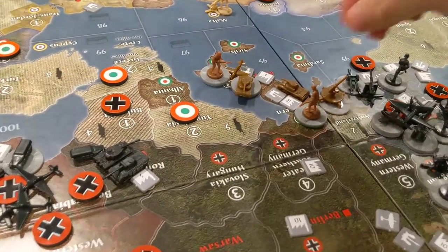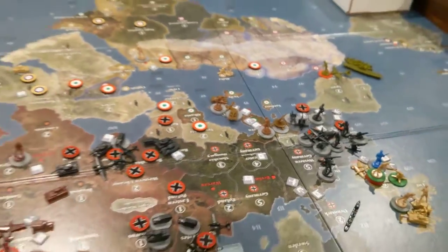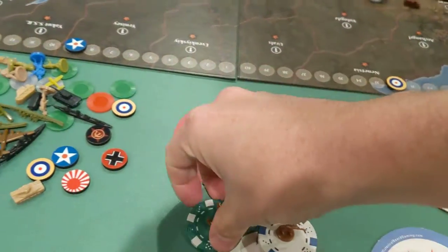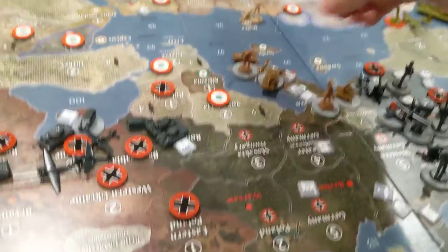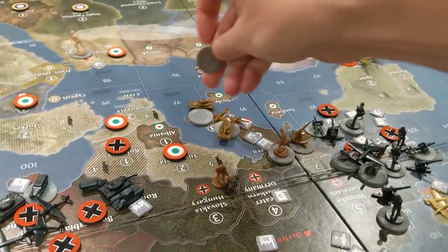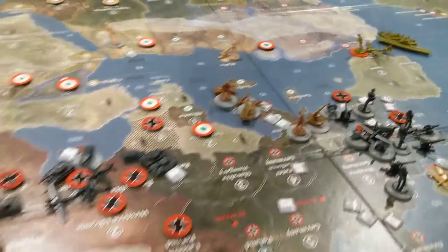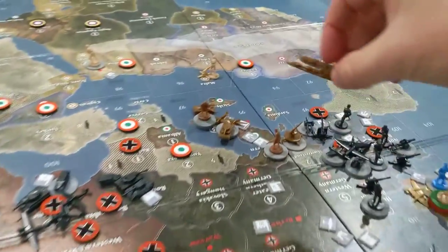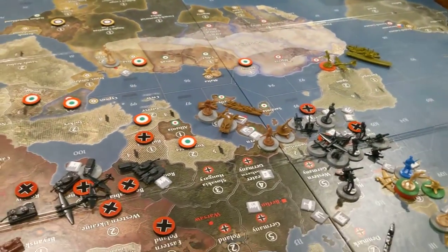I'll push the tank down here and that's it. I've got no other non-combat moves so let's go ahead and place units. This fighter will go here — that's two fighters in Rome. I'll build the destroyer and the transport there with the destroyer.